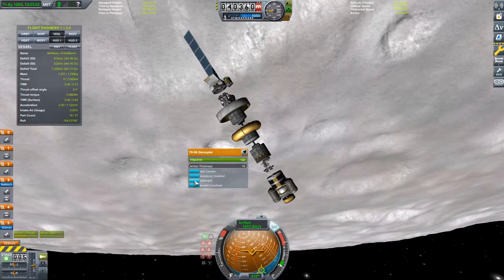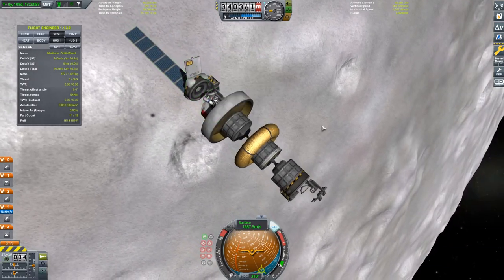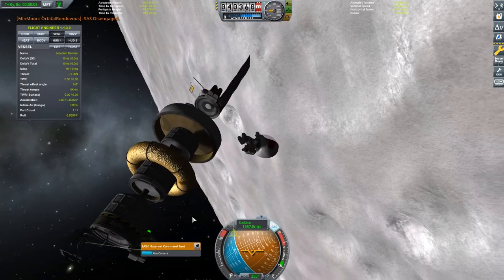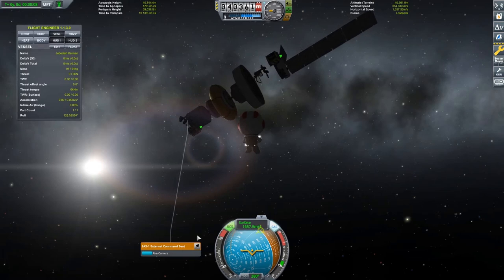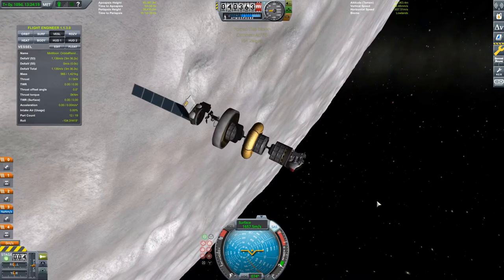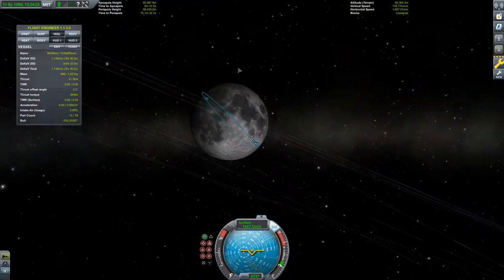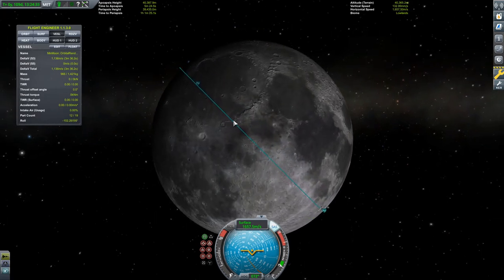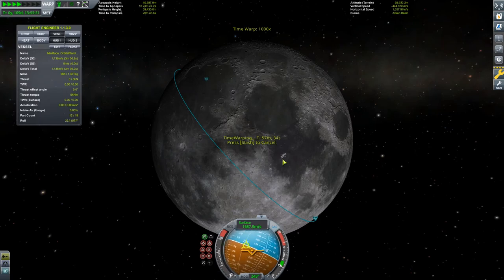Initially I had been testing at 70 kilometers, because when you cheat into orbit via the debug menu (Alt+F2), it doesn't let you go below a specific altitude. For the moon in this mod it's 70 kilometers, even though you can safely orbit much lower than that. I could have just added a test stage to lower my orbit - which is actually what I did to test the 40-kilometer orbit. But yeah, it is what it is.